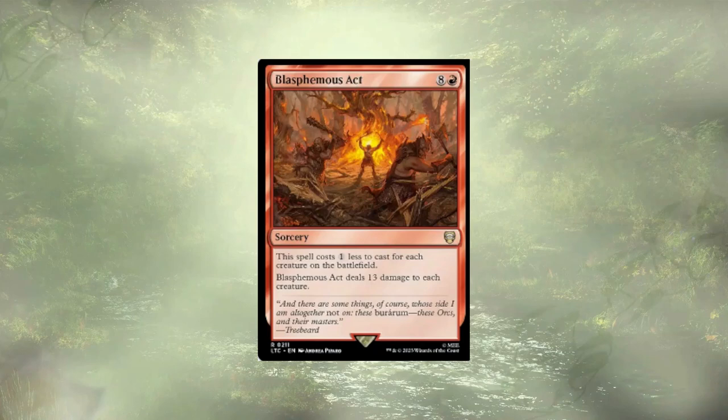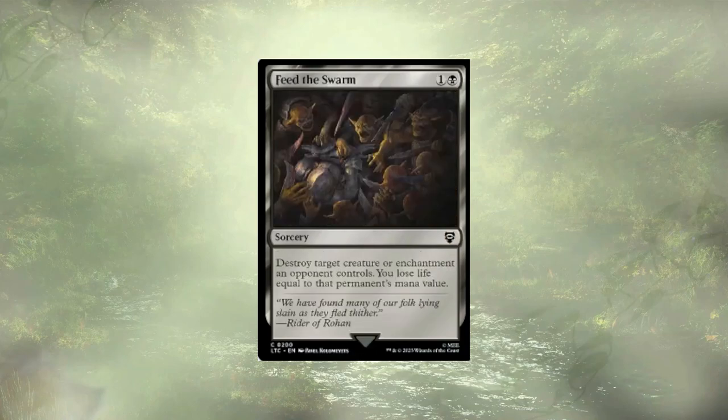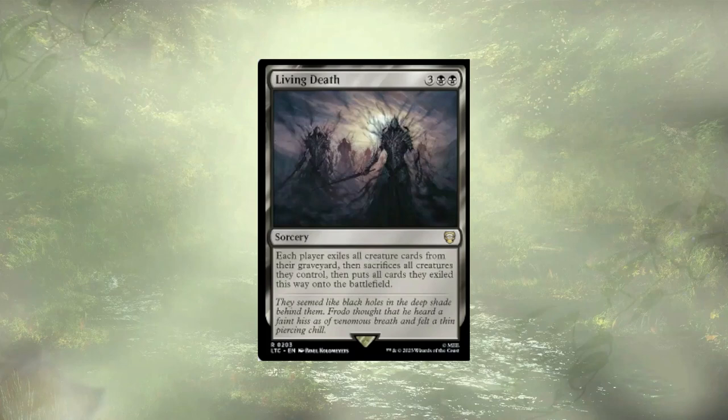Blasphemous Act is a powerful board wipe, and if it holds out until our army is large enough to survive it, everyone else would be sitting ducks and we'll still have a big boy. Decree of Pain won't spare our army but will let us draw a lot of cards, and could be cycled away to deal with a go-wide strategy. Feed the Swarm lets us trade life for a little destruction. Languish is going to wipe most of the board, especially because we have a lot of bigger, beefier creatures that could survive it — but our opponents likely won't. Living Death will stomp on any opponent that's been running away with the game and recur any big boys we've been forced to chump-block or discard for value.